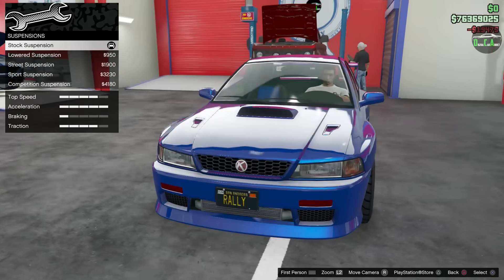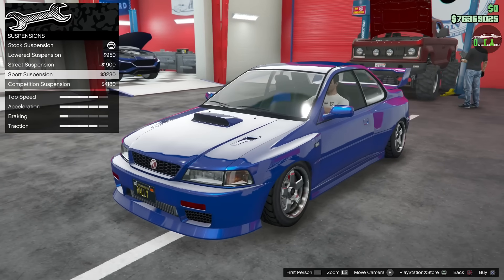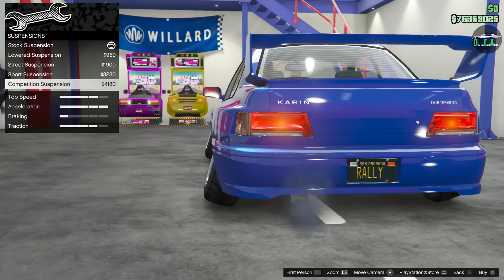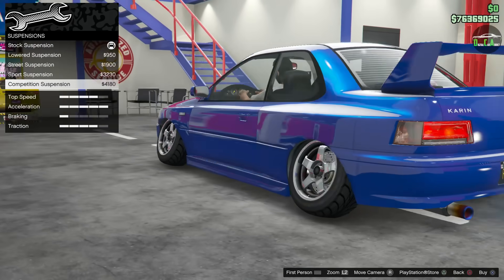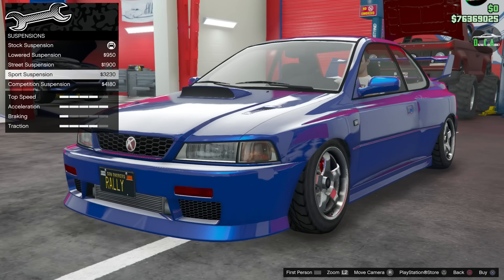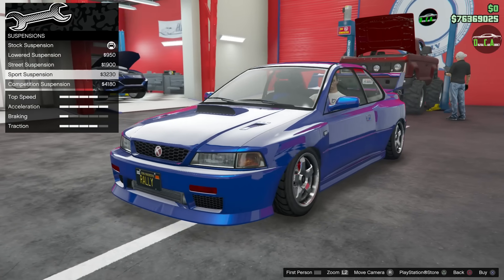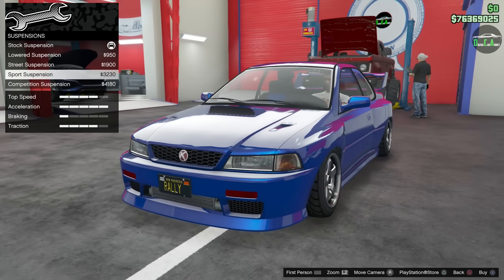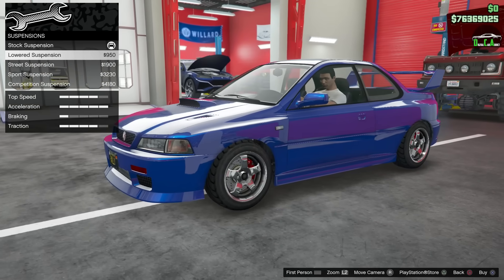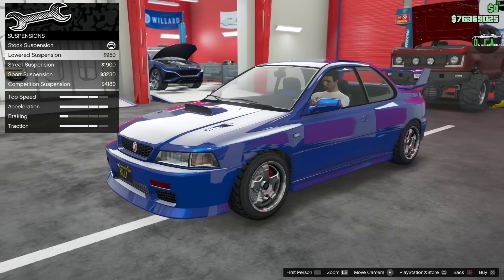Suspension: the Sultan Classic goes low, lower, lowest. But the RS Classic — boom — you have the Camber 9000. Even in testing, the camber options do make you go faster on a track because of Rockstar's coding, so you might get a performance benefit. But I'm going to keep a lowered suspension because I still want it to be a rally build.